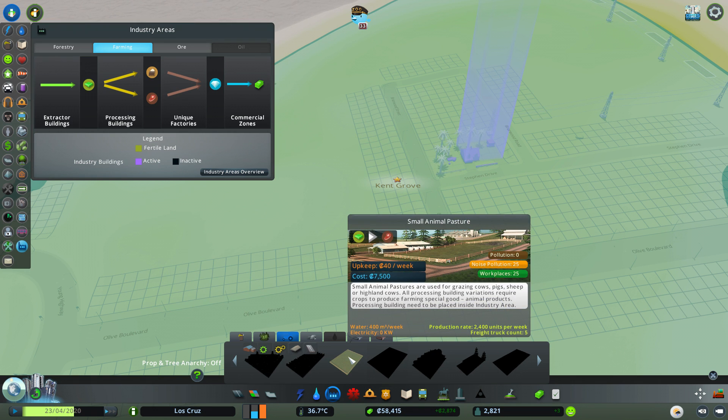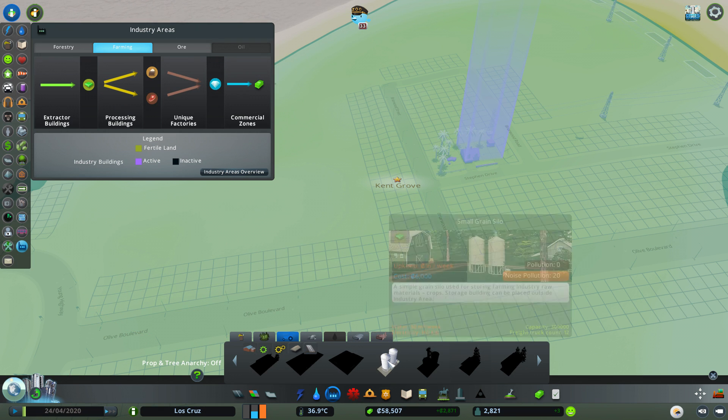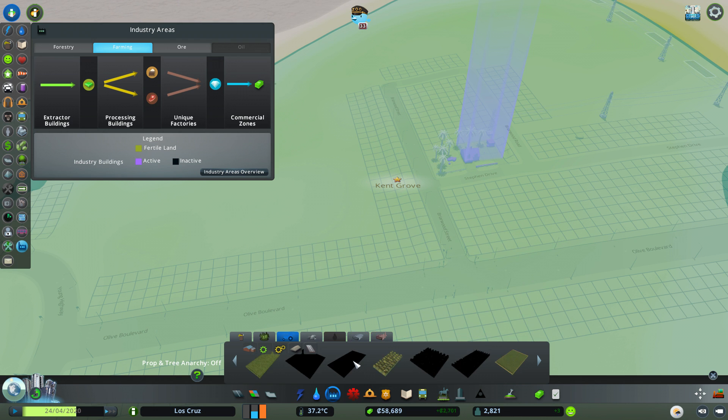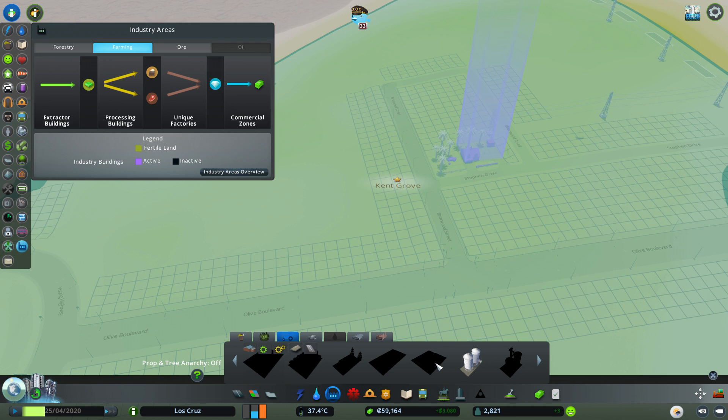We've got a small animal pasture - same thing, that will produce animal products. And we have the silos. We don't have any processing buildings for these - whereas before we had processing buildings unlocked immediately. So we've got to level ourselves up before we get anything like that. Okay, that's fine.